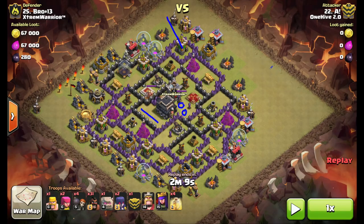He sends a couple hogs here just to get the lure and then drag them into this area, drops his barbs. He has wizards in his clan castle and then two witches, with the queen to back them up. The golem goes down with wall breakers right here. He gets a little lucky — the king starts to go for a walk but the archer queen targets the golem and pulls the king back. He's essentially going to take out this portion of the base with his kill squad.